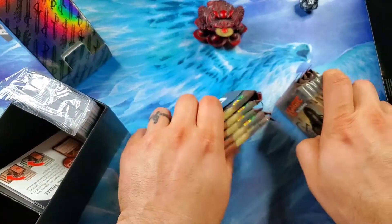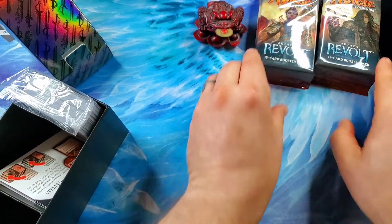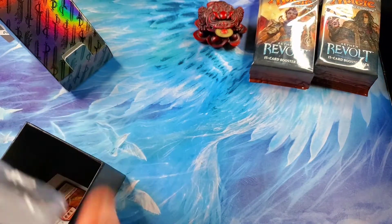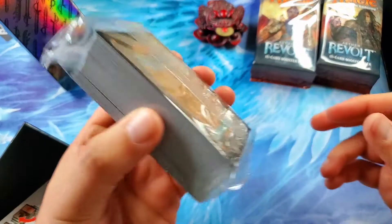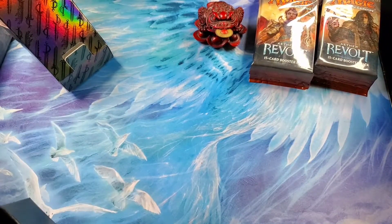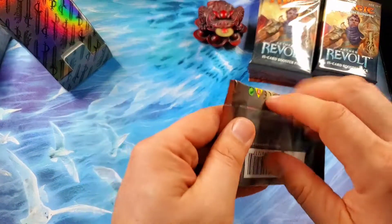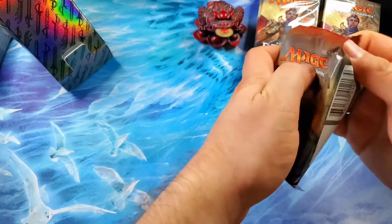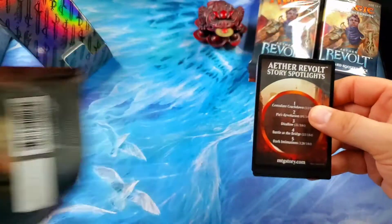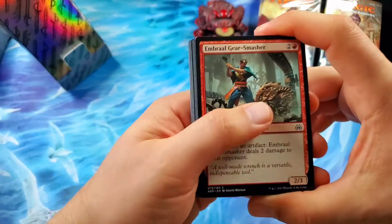We separate left and right, just like that. Lots of Kaladesh lands — probably 100 lands in there. Quick reference guides, cool boxes, and hopefully some inventions. There are a couple cool cards in here — it would be nice to get a Walking Ballista or a Heroic Intervention, maybe a Metallic Mimic. So let's see what we get.